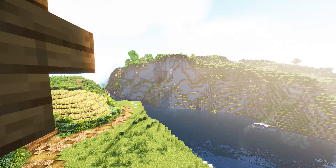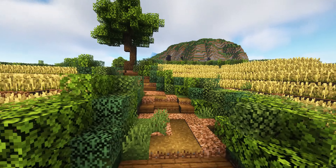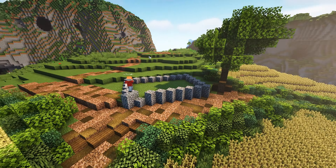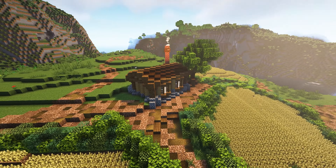Anyways, moving on, I started with the houses. I wanted to make a small cozy village that at the same time felt alive and something you would be excited to stumble across on your adventures — including working areas, a market, unique houses, and a lot of trees.